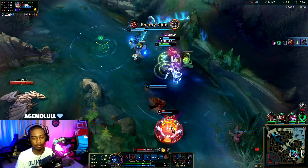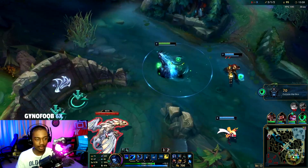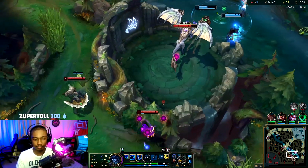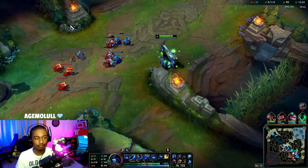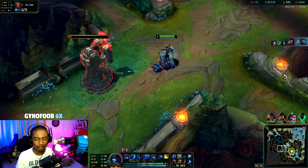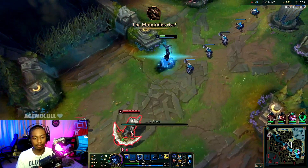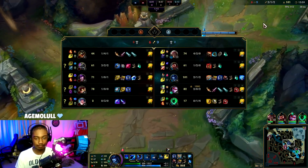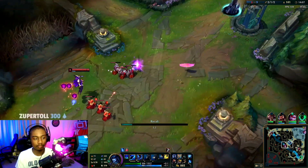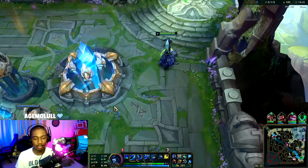I should have ulted myself. My ignite got it - nice, Presence of Mind heals me up. Take it, take it - Renekton's bot! Renekton's bot, so we could take top tower - that's really good. Should have ulted myself to live but I ulted Nasus to lock him down. I mean both work but one is a little bit better than the other. He's going to try to E the minion and then E towards me, but I think it's time for me to recall.